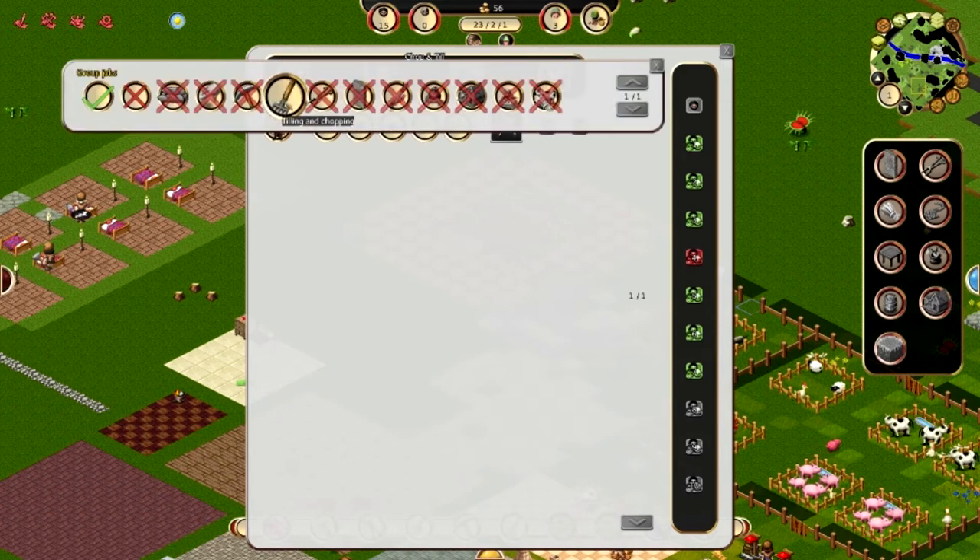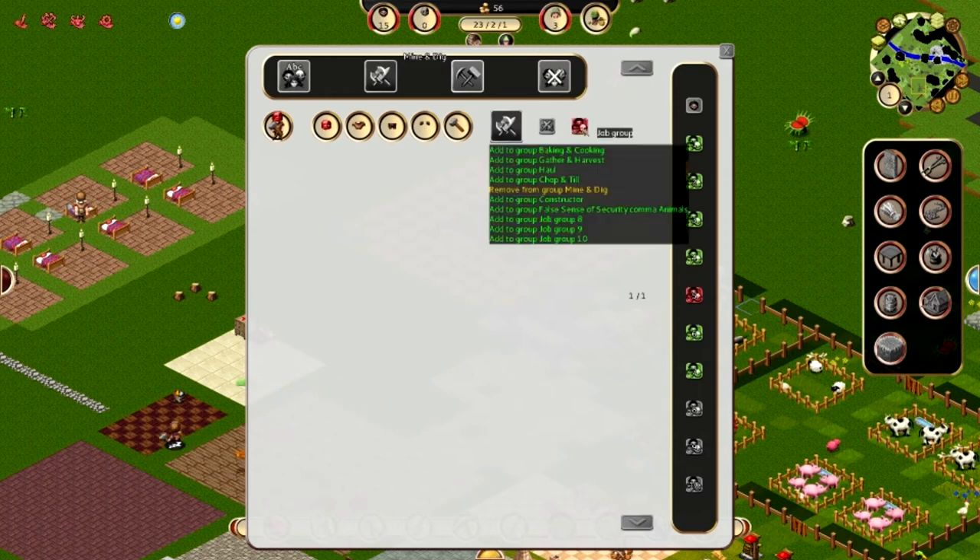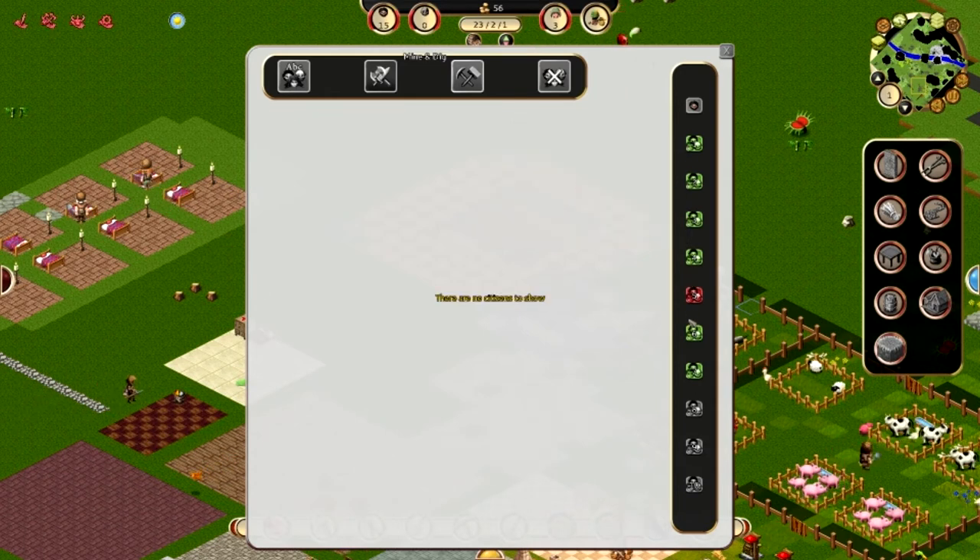We have till and chop and then we have mine and dig. Let's do that because I don't think they usually have enough to do — we kind of need a whole other job. Let's disband this group. Oh, we got a person — great, so let's go.